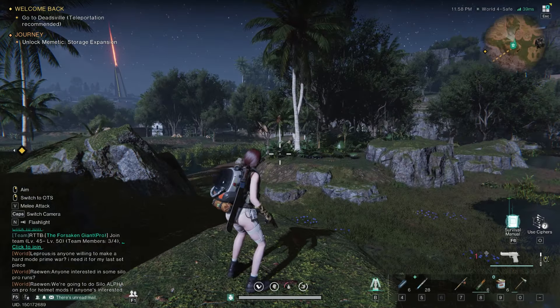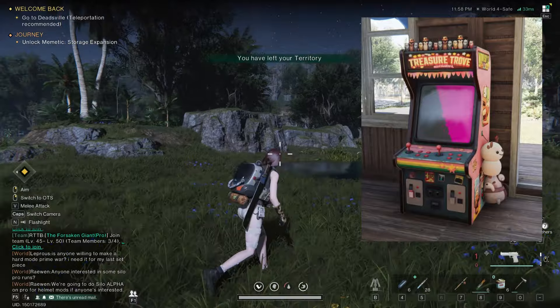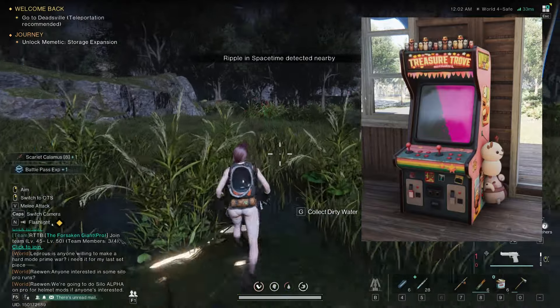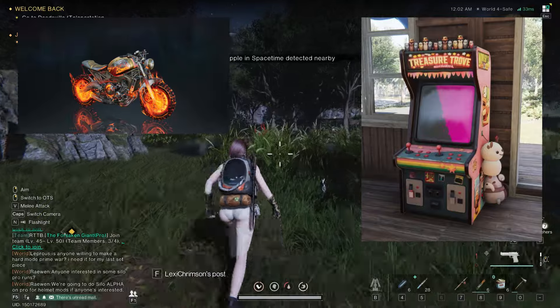Lucky Roulette is a feature within the Wish Machine in the game Once Human, currently exclusive to players in China. This gacha-style system allows players to purchase loot boxes that contain cosmetic items and skins, including the sought-after Pyro Glide motorbike skin.